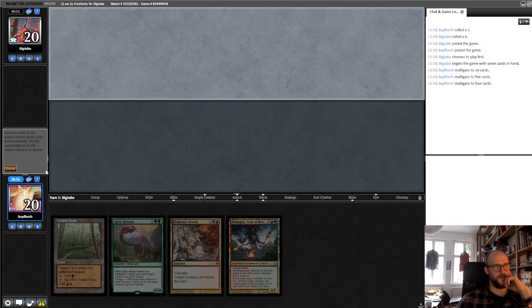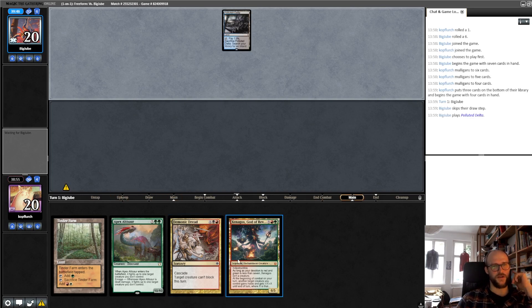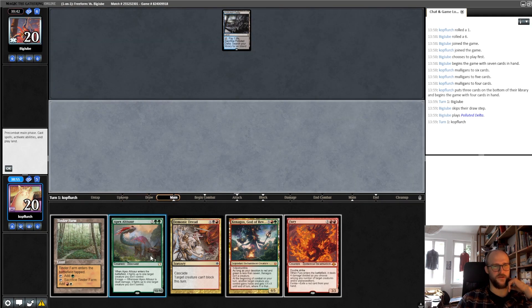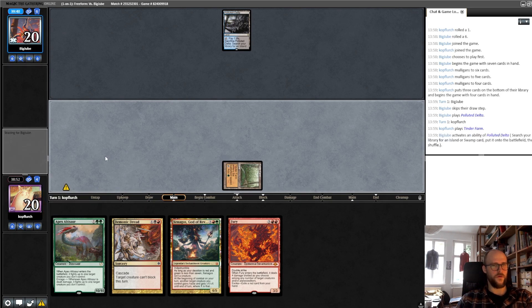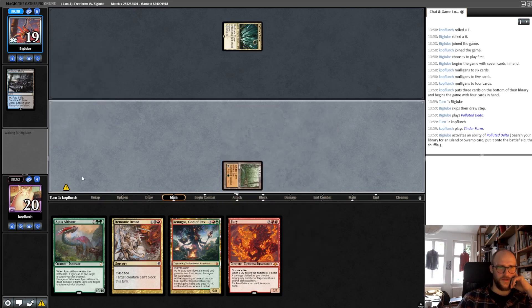Then the front. Yeah, and now if we play the creature, we can Demonic Dread, and then Xenagos double the amount of power of the Phyrexia, and throughout everything. Now we are waiting for black mana and for him to play a creature, and then we can maybe win.